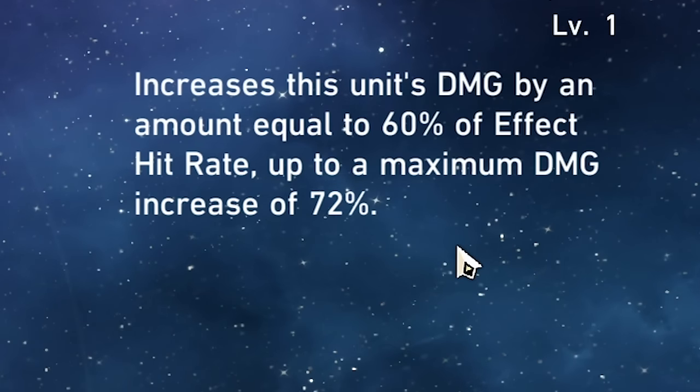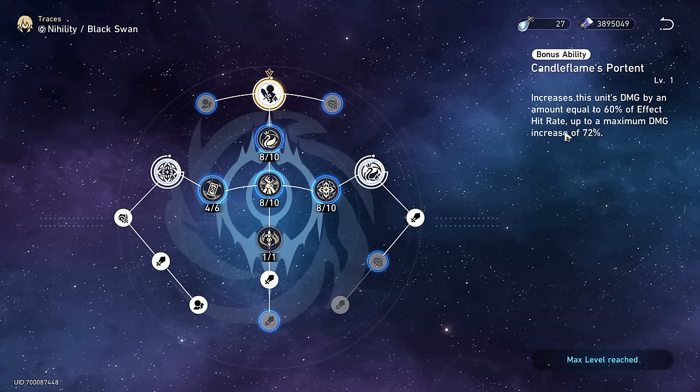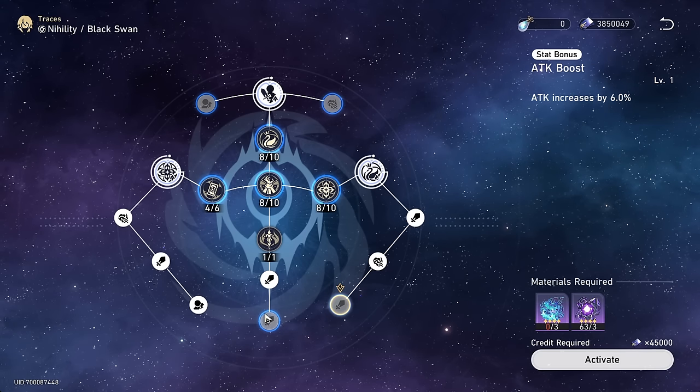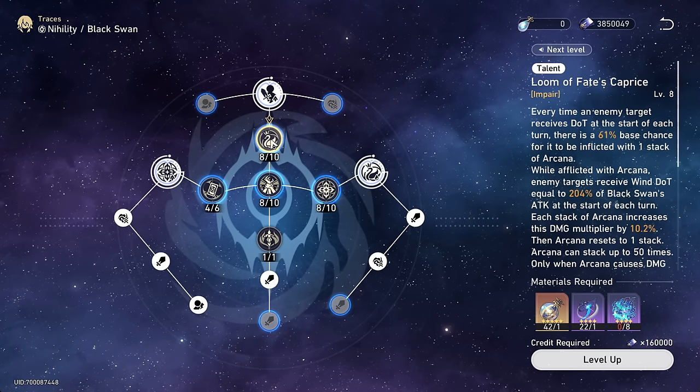Doing a little bit of math, you would need 120 effect hit rate to max out this bonus. I think that's a little much for a DOT character. We've run out of materials so we're just going to leave it at that — we are missing a couple of stats here, but nothing too significant.